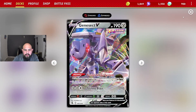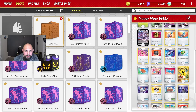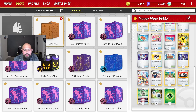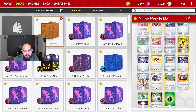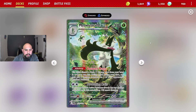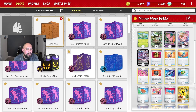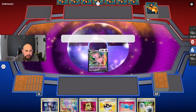We are using Meowscarada ex with Mew VMAX, Genesect, chromatic energy, energy search, heavy ball, vacuum, power tablets, three rare candies, two Town Stores. Town Store is awesome because we can find a Forest Seal Stone or Choice Belt. We're using Serena, Judge — Judge really works in this deck — two Boss's Orders, two switches, some grass energy, and mostly Double Turbos. We can use a Double Turbo on Meowscarada or on Mew VMAX. Forward that list in the description below.